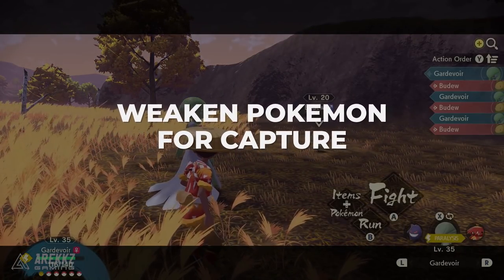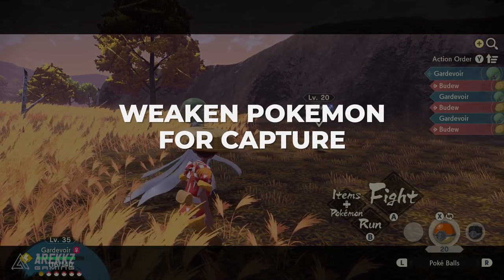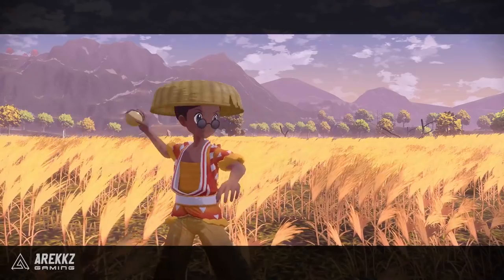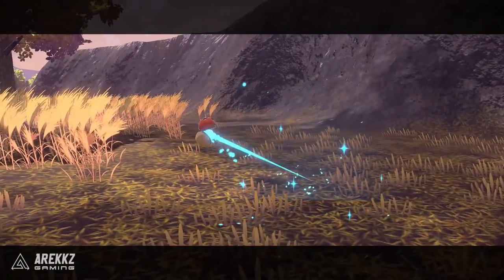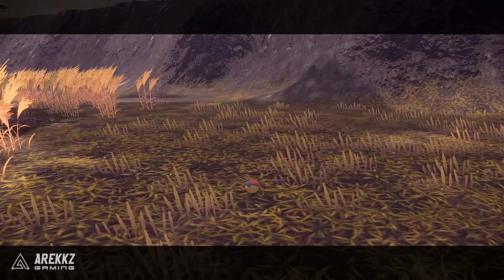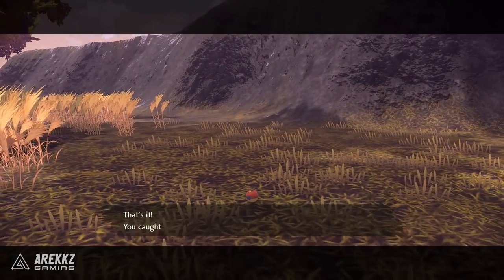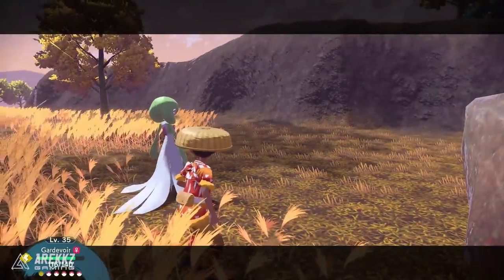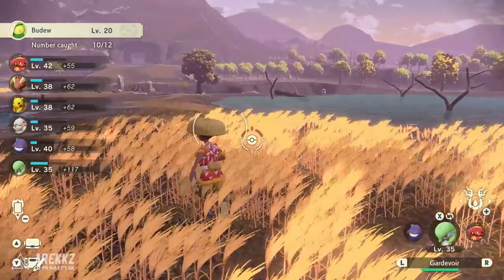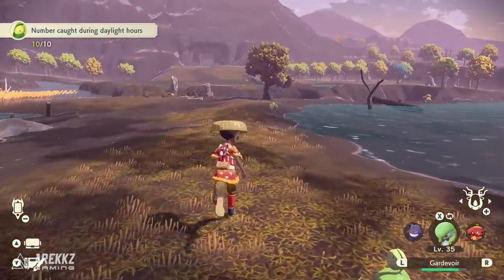Next, when it comes to capturing Pokemon, weakened Pokemon are of course easier to capture. If you're battling a Pokemon and you really want to catch them, getting them into red HP will make them easier to catch. Beyond that, paralyzing them or putting them to sleep will also increase your chances. Early on it's pretty easy and not too difficult to catch things, but later on when you start fighting some of the tougher Pokemon, this is going to be important.